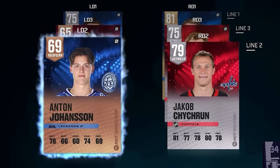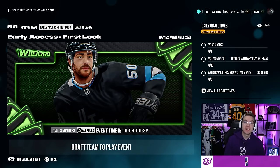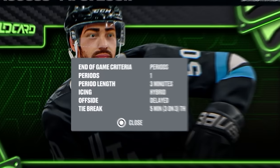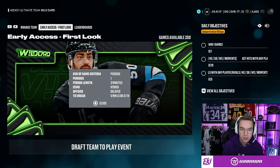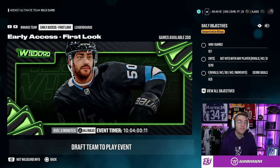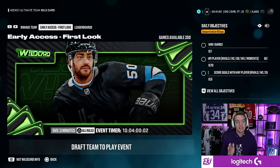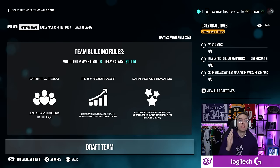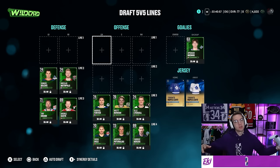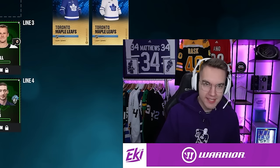All my best players are left-handed — I should have taken some defensemen from the pre-order packs. I have a 69 overall defenseman in my second pairing. Stolarz is in net. Let's play our first game. I'll try out the new Wild Card mode — it's 5-on-5, one 3-minute period. Looks like this first season ends in 10 days. 250 games available in Wild Card. This year, everything you earn from Wild Card, Rivals, and Squad Battles equals the same rewards.